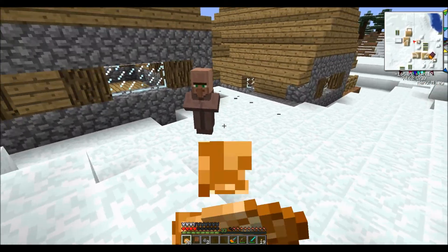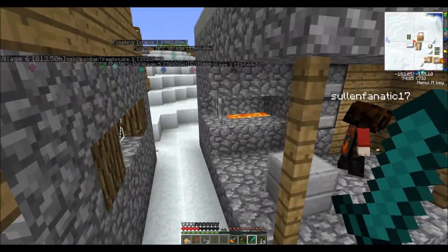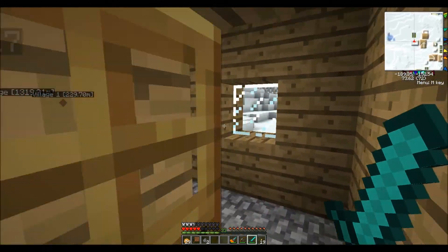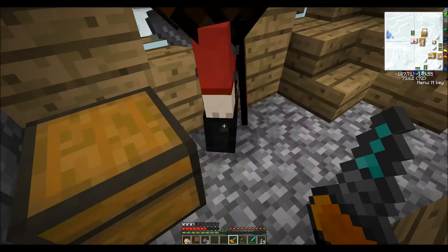I keep taking so much fall damage and I have my static boots on — that's not right, that's weird. Let's see the stuff: bronze boots, nice stuff. You can grab it. Alright, let's head on.